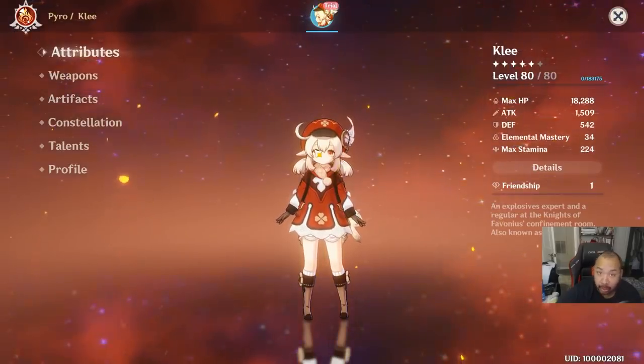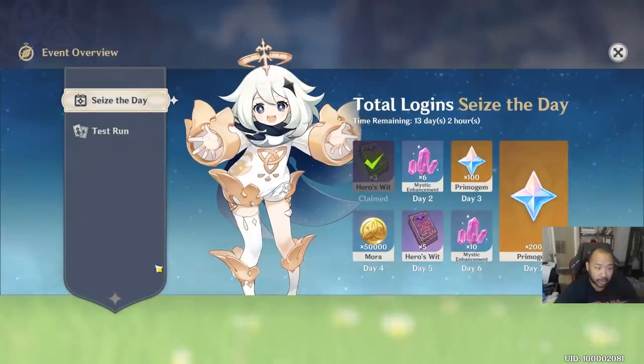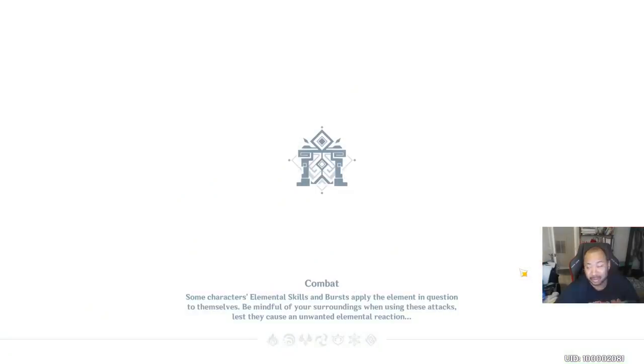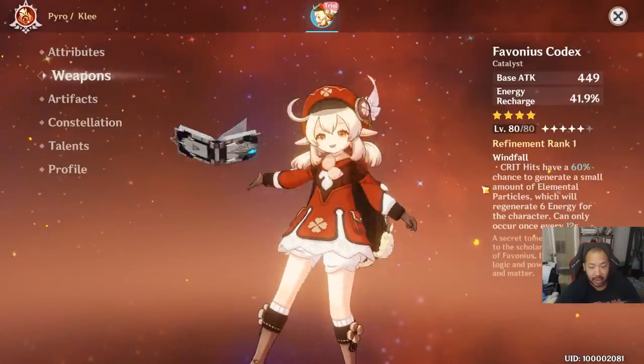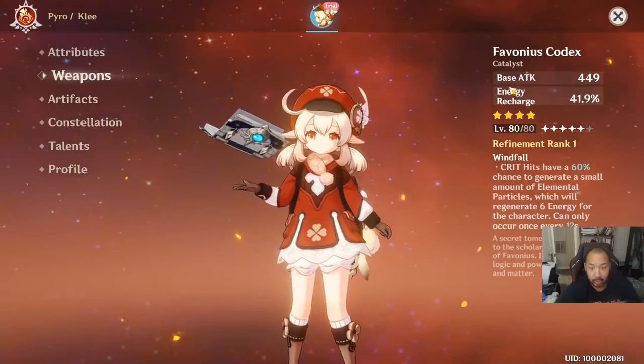When Klee does go live, you guys want to make sure you hit this logo, this little emblem right here. You'll have the opportunity to test run her — I recommend test running her first before you decide anything. This test run will score you at level 80 Klee so you can just test her out.